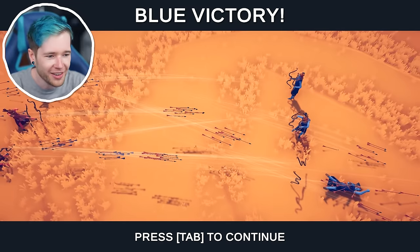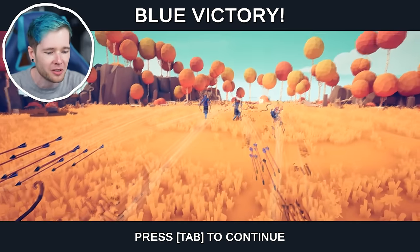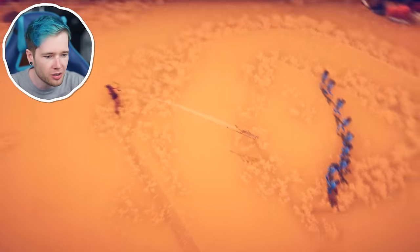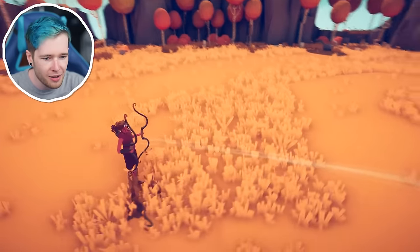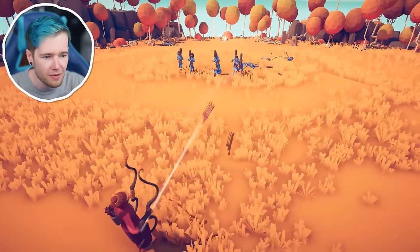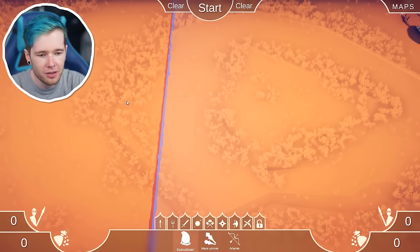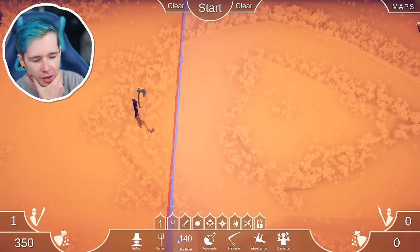The blue only won because the reds fired arrows afterwards. These guys are powerful! Let's do one Artemis against just a load of clubbers — he sends five arrows at a time and fires them super fast. Before they even get close to him, he's going to destroy them all. Artemis is overpowered — wow.